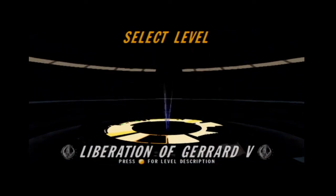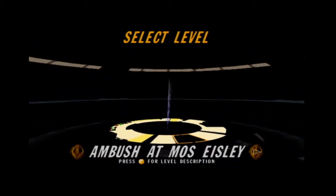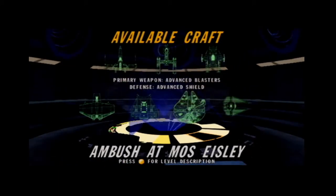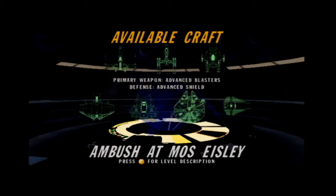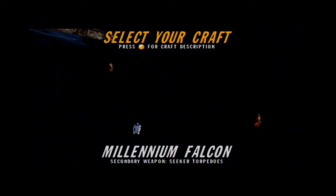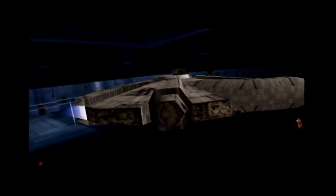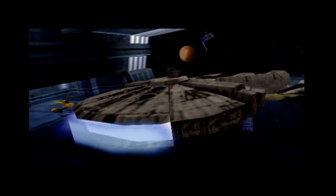This is so similar to Rogue Squadron 2. Something about that announcer is just great. I should go left from here for easier missions — Ambush of Mos Eisley, so we can do the first mission. You can even be the Millennium Falcon. This controller is a real piece of work — the stick didn't die on it only because no one wanted to play it. The Millennium Falcon is way bigger than any other ship in this game.